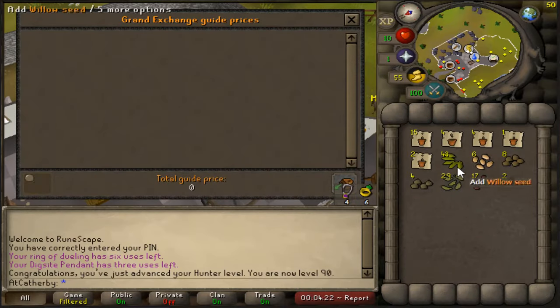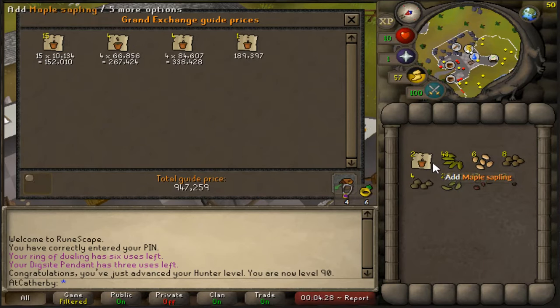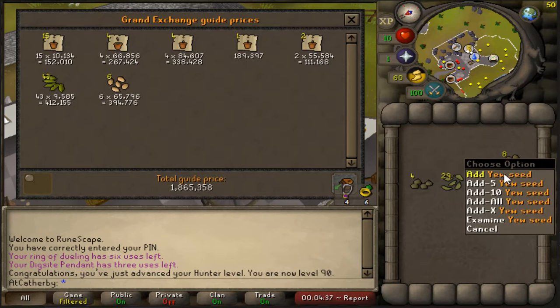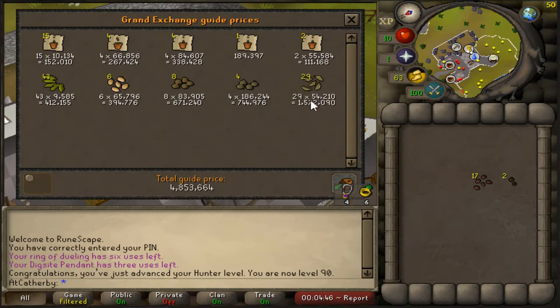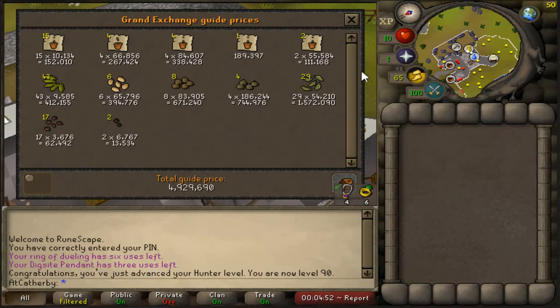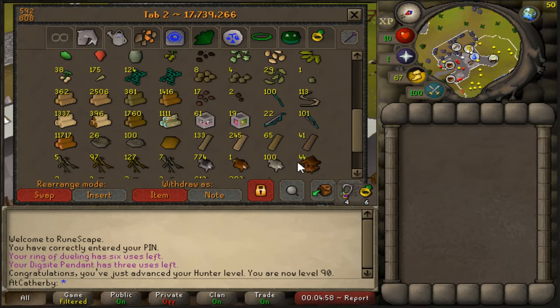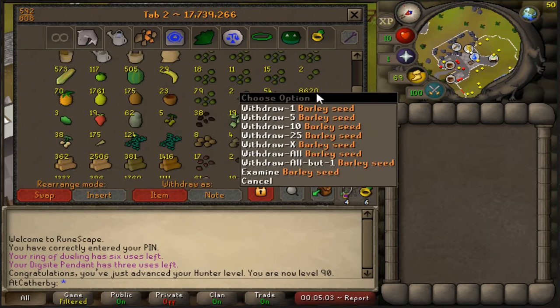Let's go ahead and total up the loot from 89 to 90 hunter in just seeds. I've already planted some of those seeds but I decided I'm not going to use them for farming — I just like collecting them now. About 400k in willow seeds, a few palm tree seeds which are pretty expensive, yew seeds are pretty good money, magic obviously very good. Look at all these maple tree seeds — 1.5 million just in maple tree seeds! Almost 5 million just in seeds from 89 to 90 hunter, and it literally costs next to nothing — just one redwood log and some cheap barley seeds.